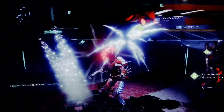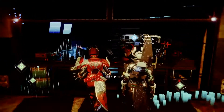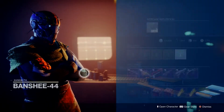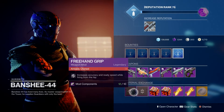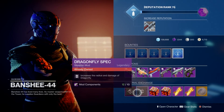So I'm over here by Banshee and we're going to take a look in his inventory and see what's up. Today he is selling Freehand Grip, which increases accuracy, ready speed while firing from the hip and ready speed. And Dragonfly Spec, which increases the radius and damage of your dragonfly. Now Dragonfly Spec is a really good one to have, so is Freehand Grip. If you guys don't have these, I'd suggest coming and picking them up now.